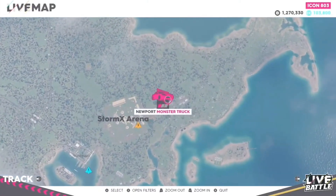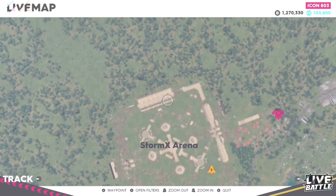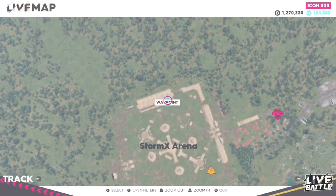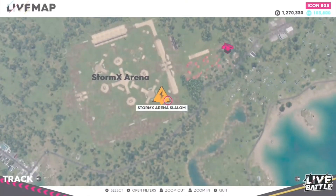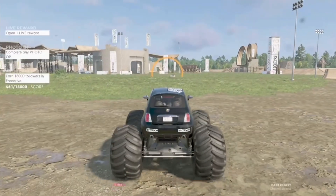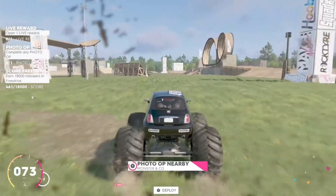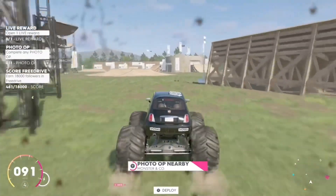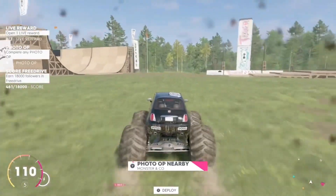You now want to fast travel all the way to the Storm X Arena. Just make sure to fast travel over to this event right here — the area that we will be going to is right here. Pretty much just fast travel over to this activity and you should spawn inside of the Storm X Arena. Once you spawn in, you just want to follow the route that I am taking, go over to the skate park area, and that is pretty much where you will be performing this exploit method farm.